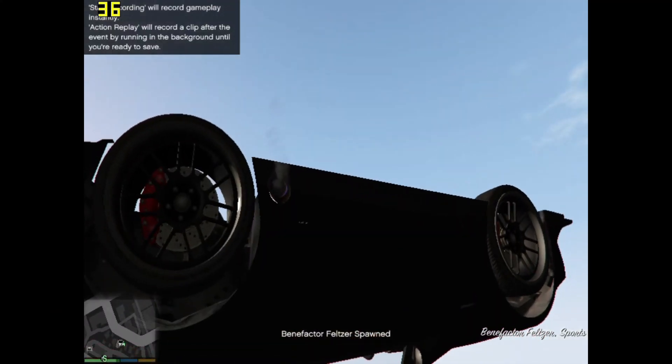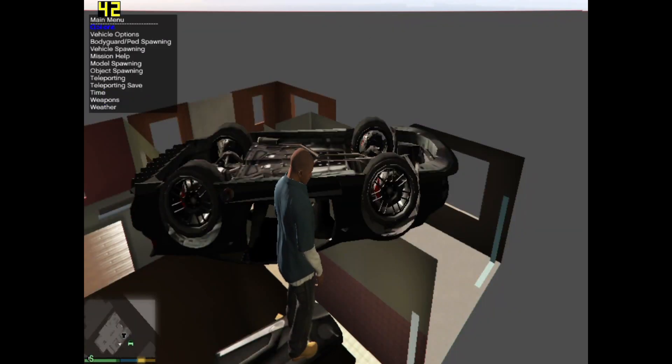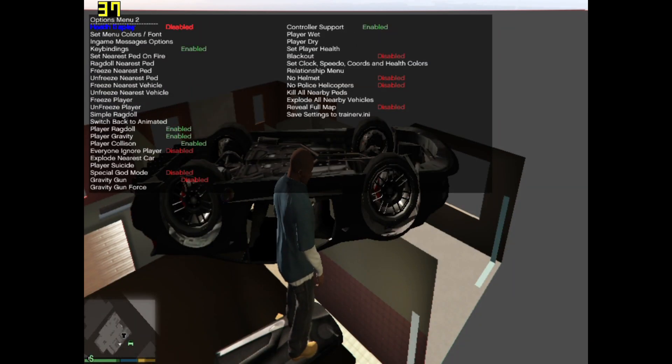I restarted the game and I messed up. Anyway, press F4 on your keyboard. If everything is fine, then the mod menu should appear.